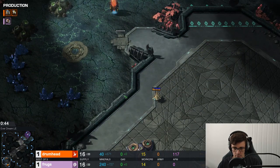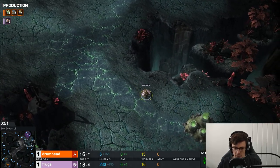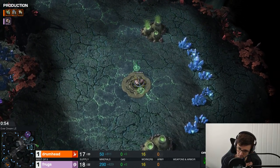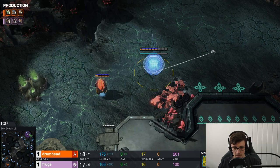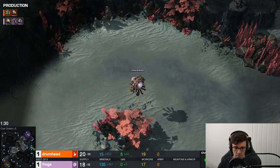It's a best of three between these two players, and Frogs is going to be pulling out all the stops. Frogs is a very flexible Zerg player — he can play macro or cheese. In game one, we saw a very impressively timed Speedling attack, followed by a Speedling drop, followed by a Nidus attack — a 1-2-3 punch hitting the Protoss at awkward timings. Even though Drumhead had Zealot Charge all-in with lots of gateways, the overwhelming force and multitasking of Frogs managed to pick him apart.